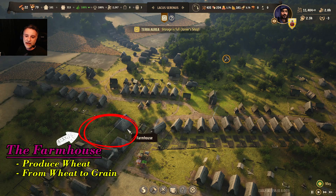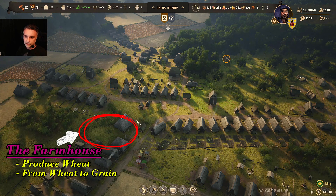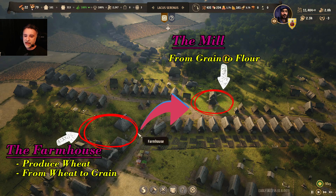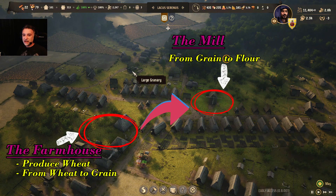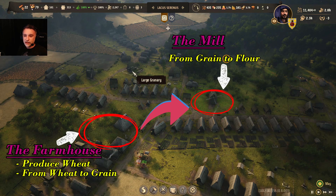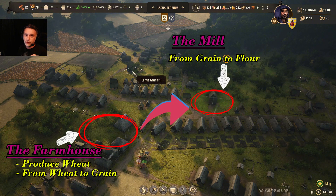Since the grains are fetched by the miller, I put the mill close to the farm but also close to the granary, because the miller fetches grain from both places. The granary is the place where food spoils the least, so you want your food stored there as soon as possible. I would advise — and I will explore this more in the food management video coming soon — to set up dedicated granaries that handle different things.